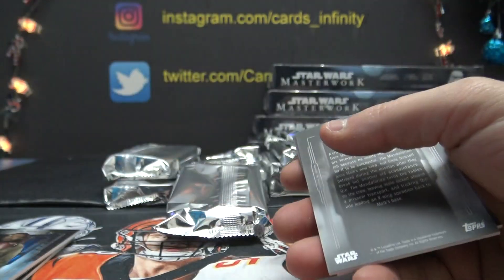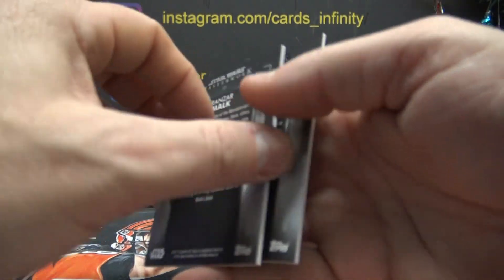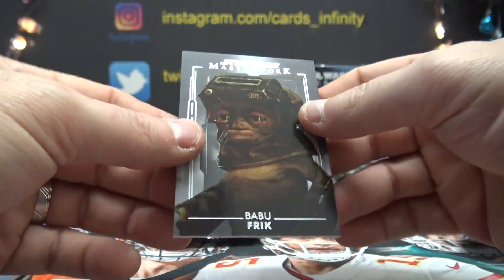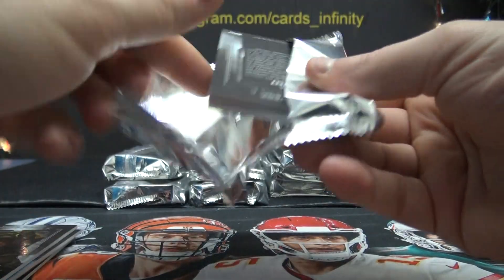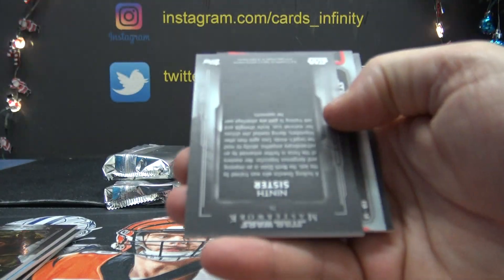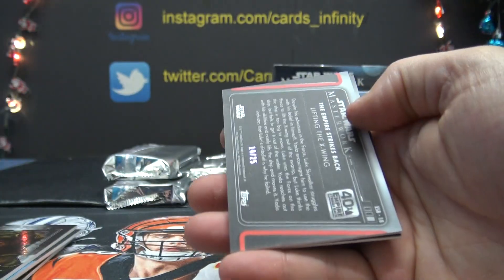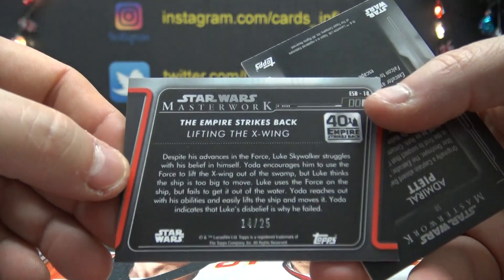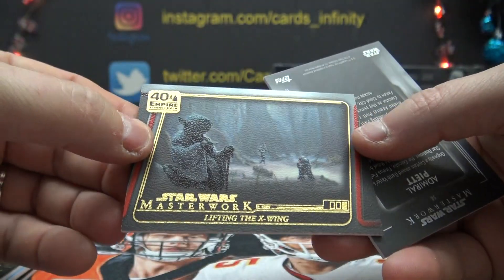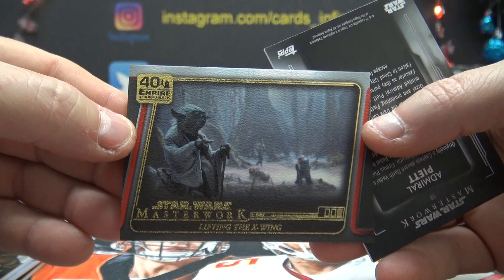Luke Skywalker Kimoto — you get that one. 2 on that one and 5 on that one. 7, The Client, 6. 14 of 25 — Lifting the X-Wing, it's one of those canvas cards.